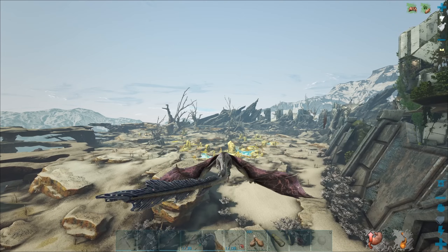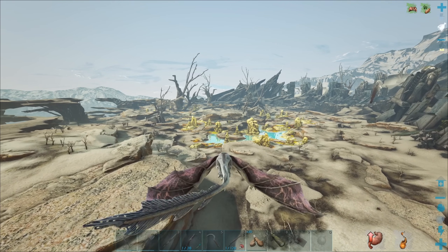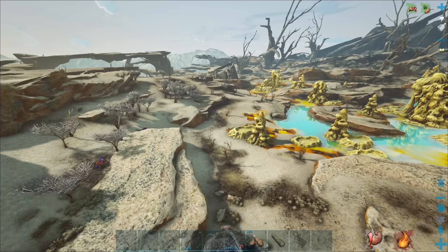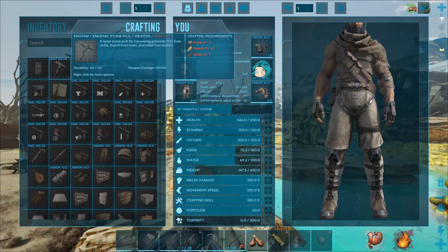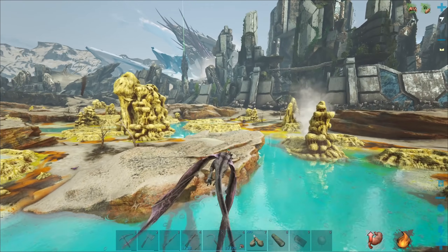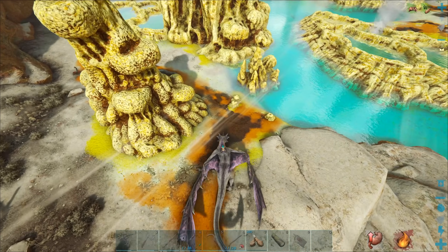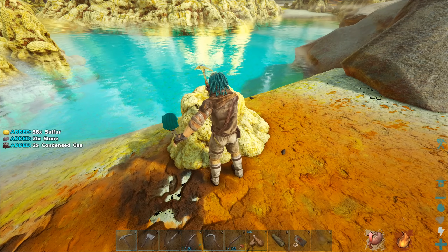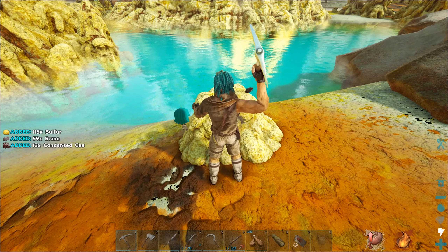I gotta head over to the sulfur fields because we need a little bit of sulfur. We're also gonna need some cactus sap, and I already have some oil. Basically what we're doing is we're making propellant, which I'm gonna need to power an S+ item called the item collector - I've already crafted it. You can use it to pick up and distribute owl pellets automatically, so I can pretty much AFK and sit there. We get gas here as well, and we can turn those into gas balls.